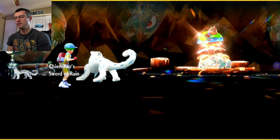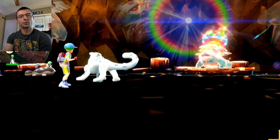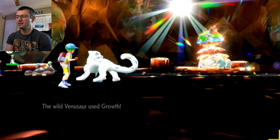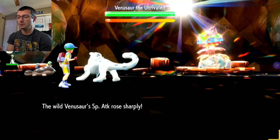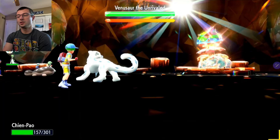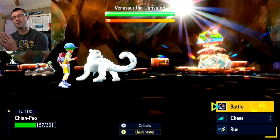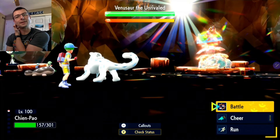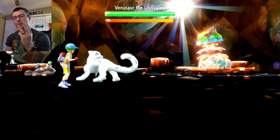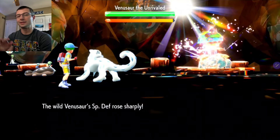We're in. Step one: Venusaur uses Sunny Day along with Growth, boosting his special attack plus two. The attack stat is irrelevant — plus two special attack is where it gets dangerous. From there he uses Petal Blizzard, and we've already lost almost half our HP without even moving. This is the importance of putting EVs into Special Defense — so we get at least one move off. We're going to use Snarl three times.